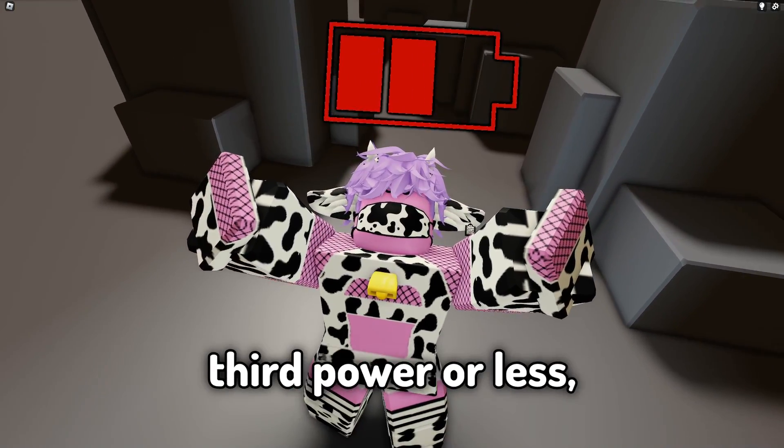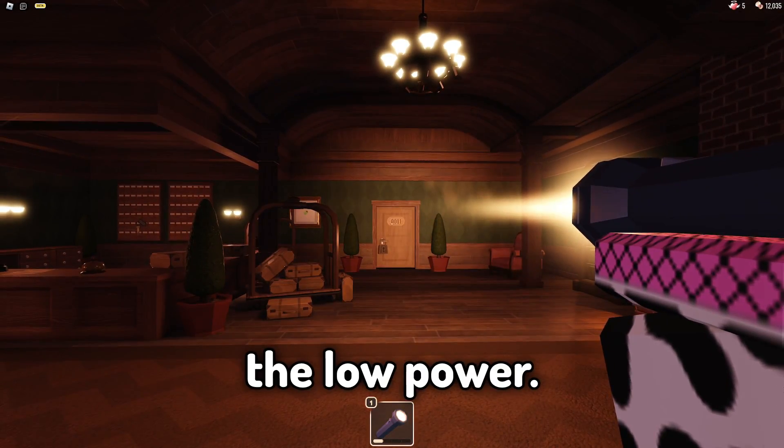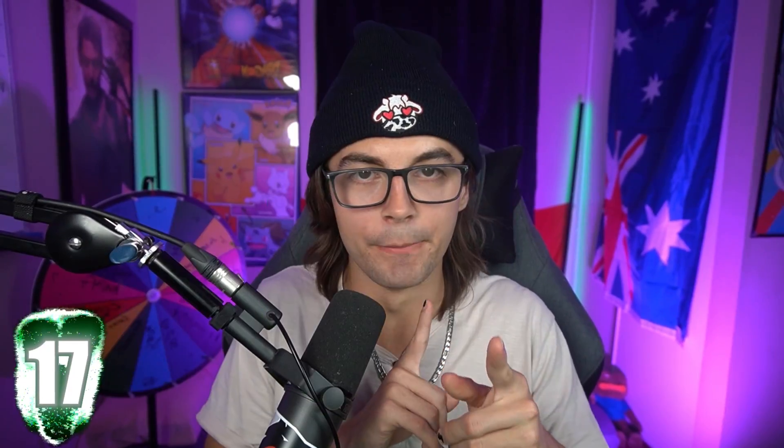Fact number sixteen: when a flashlight is turned on with one-third power or less, it will momentarily flicker to indicate the low power. I won't lie — sometimes when the light flickers I think Rush is coming, I just get startled and a little scared.